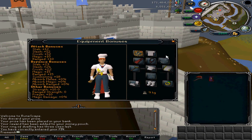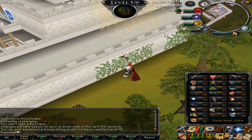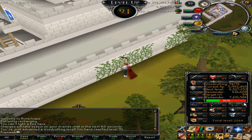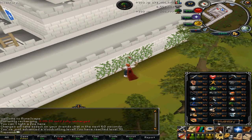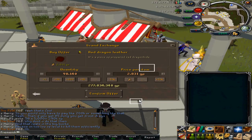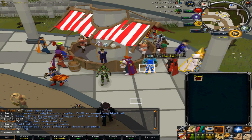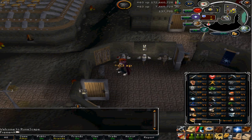I was studying again — all my exams are right now — and I got to 91 woodcutting. Now I'm buying materials for 99 crafting; I'm going to craft red d'hide bodies, which is pretty good XP per hour.